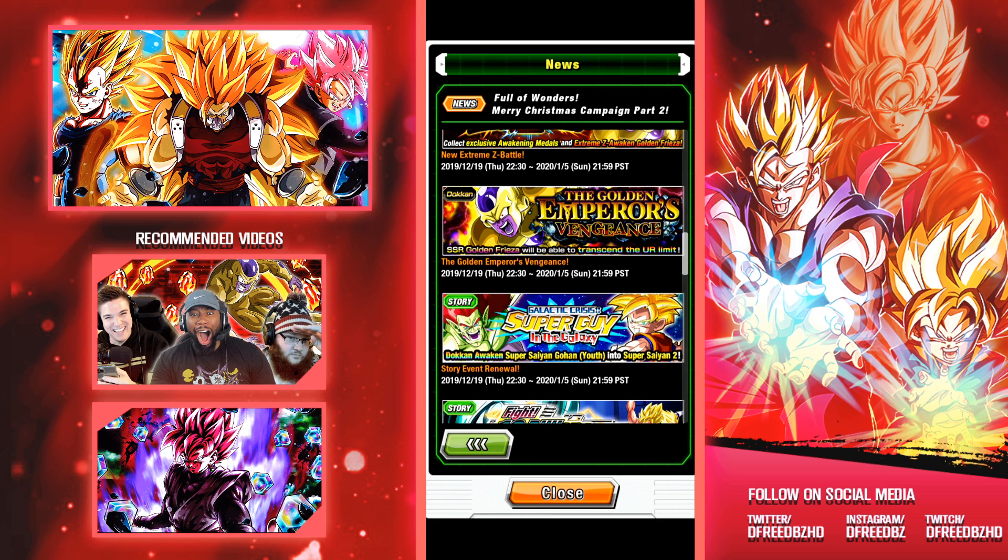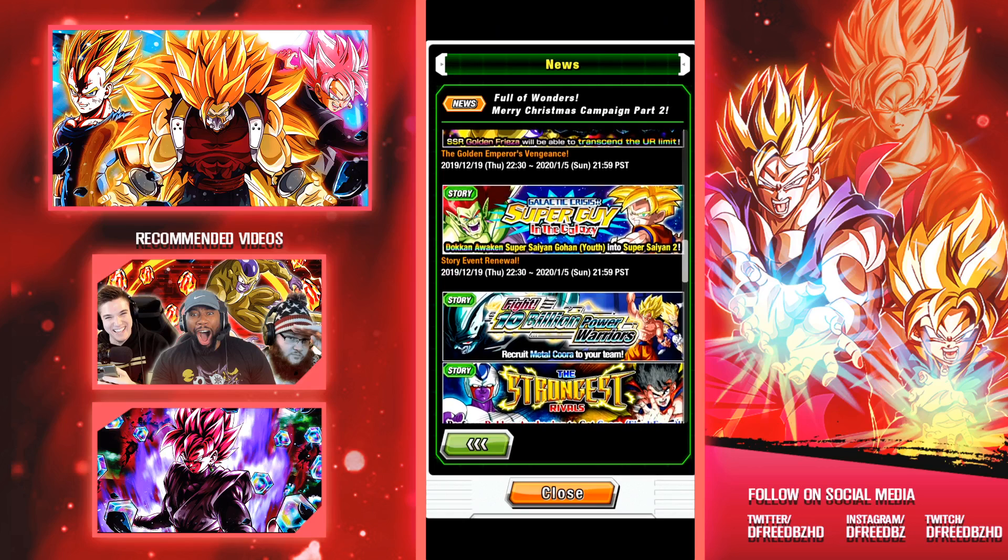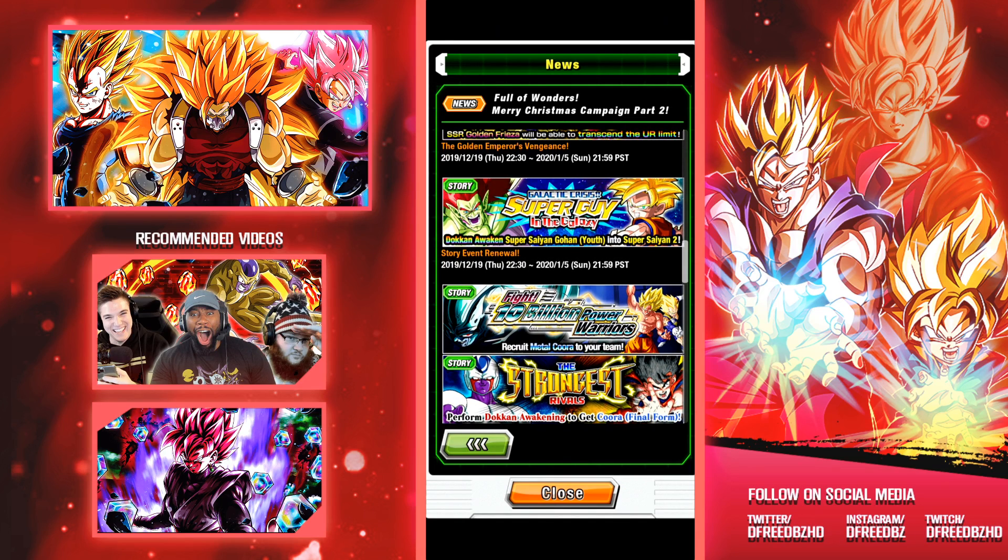You get that Dokkan Awakenable Gohan into SS2, which is good if you're trying to farm the super attacks of other Gohan cards. It'll still be a pretty tedious grind, but pretty much all of the youth Gohans are now farmable in some capacity through that event. It's nice to see that event getting revamped — because that event was on repeat during the first year of Dokkan on Global repeatedly for months on end. It would come and stop, come and stop, come and stop. So it's just one of those bad memories.